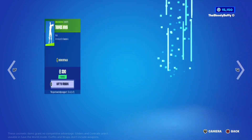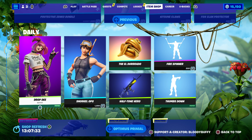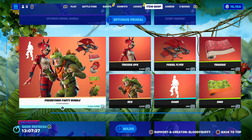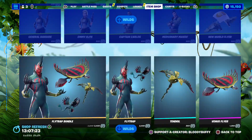Then we have the Fire Spinner back after 83 days. The Optimus Primal bundle is still here, and of course all the Wild skins — the defaults for Chapter Two.